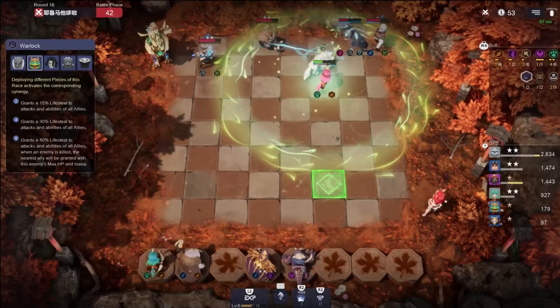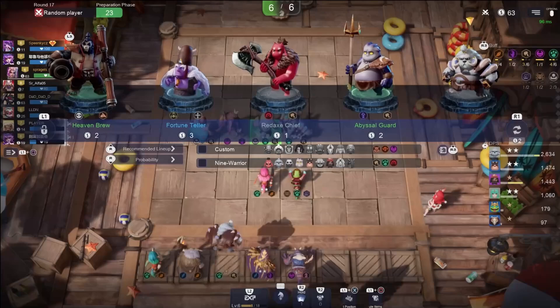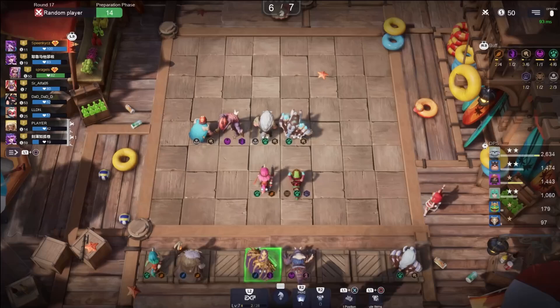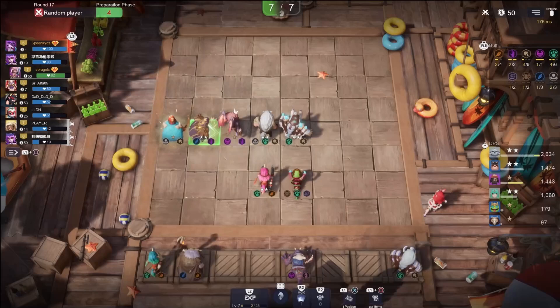We got beat up by some Hunters — wasn't paying enough attention. I'll grab Tusk for one sec but I don't think we're going to have a three-star Tusk. We have over 50 gold, which means all our money goes to leveling and finding units we need. I'm just going to put out Witcher there for now — I can't put out my other demon without Witcher there, so that's the reasoning.